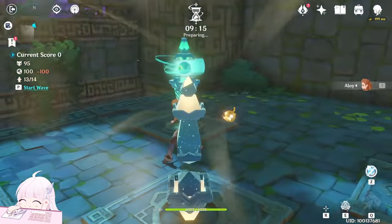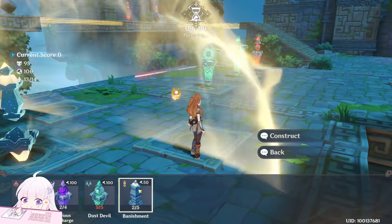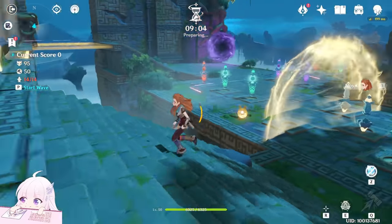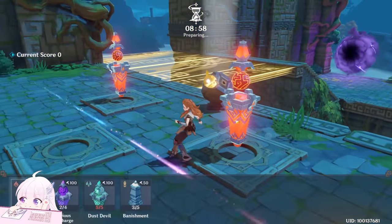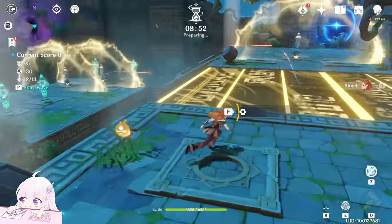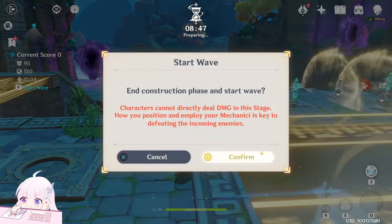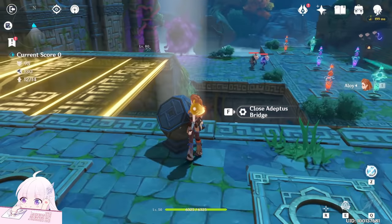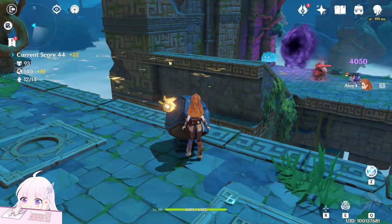When you build the turrets the direction should already be set correctly. On the top side, we basically don't care about enemies — we can kill all of them using the bridge. Just close the bridge to knock them off. On the bottom side you don't have to worry either; all enemies will get killed, and even if someone leaks it's fine.